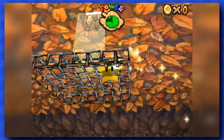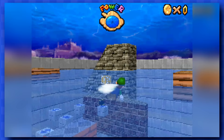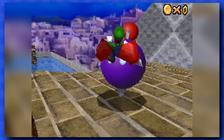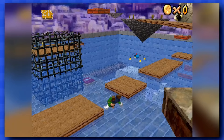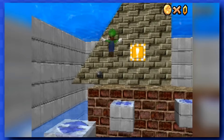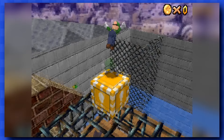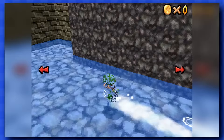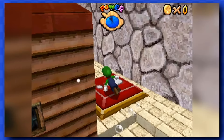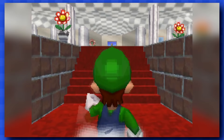Luigi is not a hero after all. Here comes Wet Dry World, one of my least favorite levels ever. But for this quest, it's actually pretty easy. There aren't too many coins that will be on your path, so it will be quite easy to get a bunch of stars. Even the star located in the secret city is not very difficult to get. Just stay away from the red coins and you'll be good.